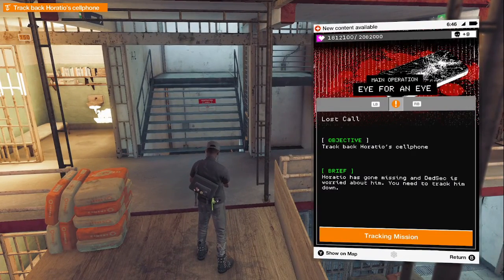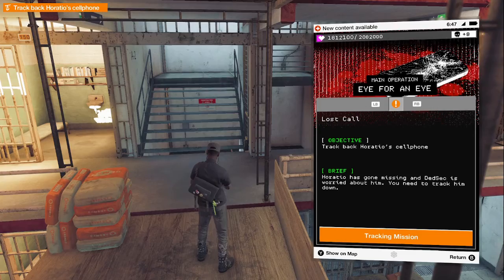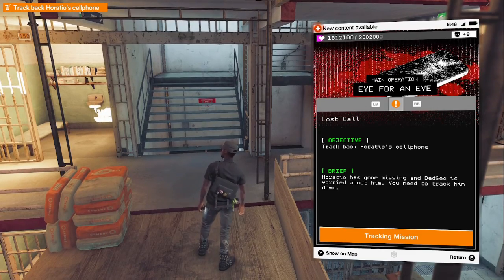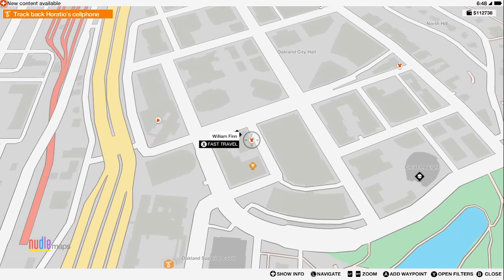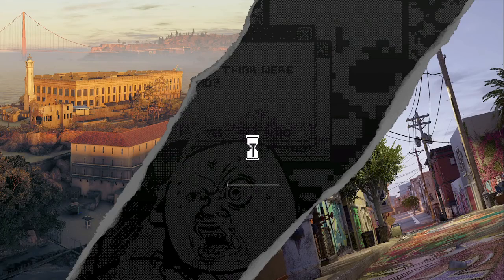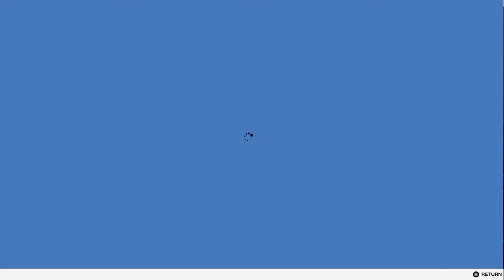We are going to do the mission to track back Horatio's cell phone. The lost code — Horatio has gone missing, and DedSec is worried about him. We need to track him down. It's right there, close to where we were. Let's fast travel there, and I'm going to grab that ability point before we go.